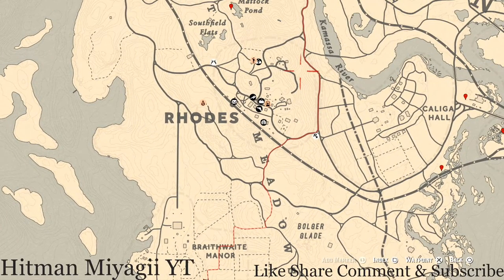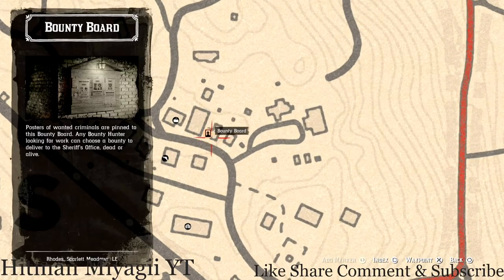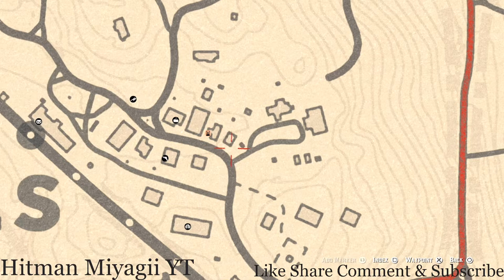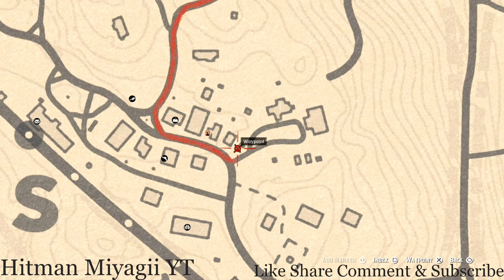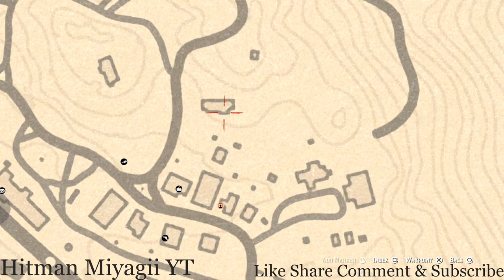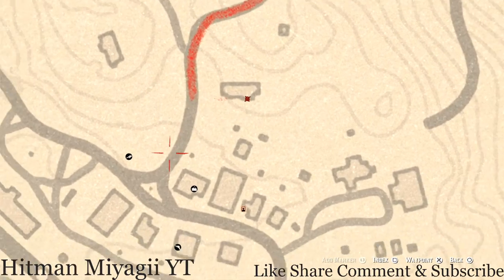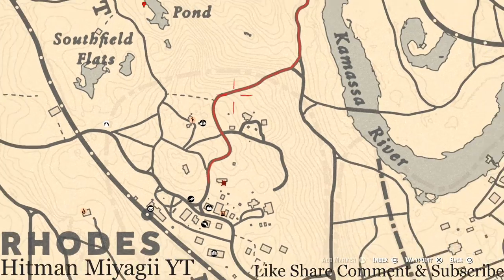Let's go up to Rhodes. There are a couple of tarot cards here. Right here at the bounty board near the sheriff's office or building, on a table just sitting out there, you guys will get a Six of Cups tarot card. And right here at this little house, in a small room with a work table, on that work table you guys will get a Nine of Pentacles tarot card.